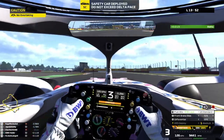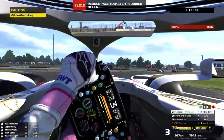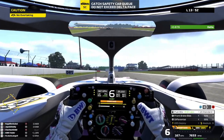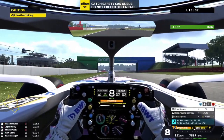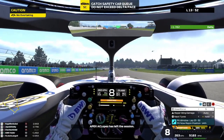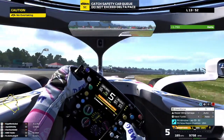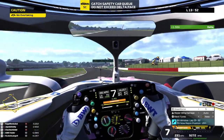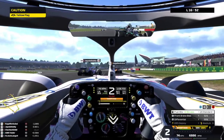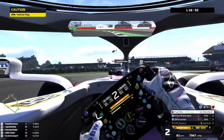Safety car on lap 13. My pit stop is scheduled for lap 22, so it's way too early to go in. I'm scheduled to go on the medium tires, which is what I want — I do not want to go on the hard tires right now. Just going to make the best of it and keep going. We're about to go green again and continue this race of silence.